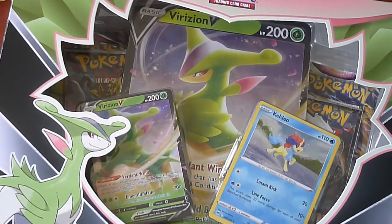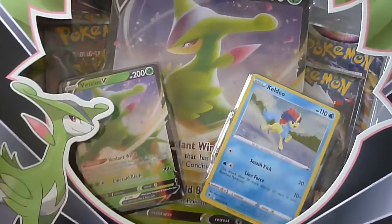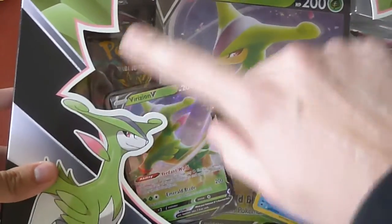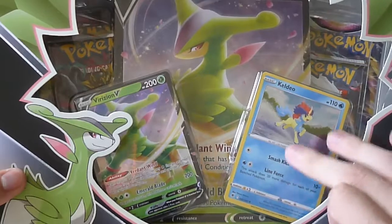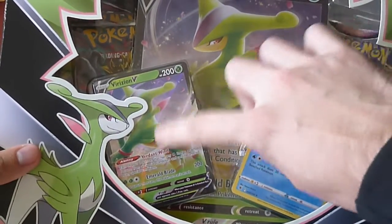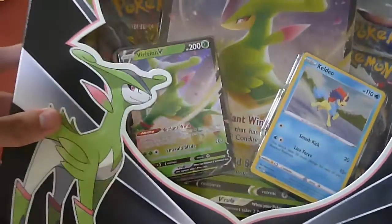Alrighty, we got a new product today. This is the Virizion V-Box. We have a big card right here, we got some packs in the background. We got a Keldeo foil right here. We have the Virizion V-Card right here, the normal one.